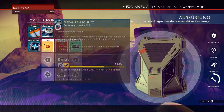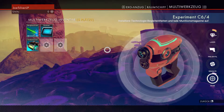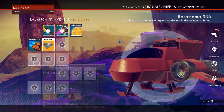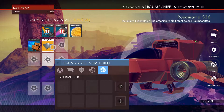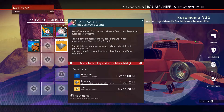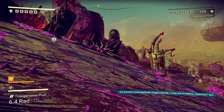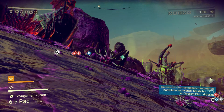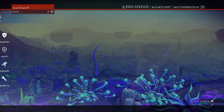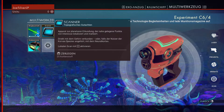Wie viel Kohlenstoff brauchen wir denn zur Reparatur? Wie crafte ich so eine Karitplatte? Das werde ich noch früh genug herausfinden – wir haben ein bisschen Zeit. Jetzt können wir ein bisschen scannen. Was ist denn das für eine Pflanze hier? Man kann ja das ganze Zeug auch analysieren und scannen und weiß der Geier was. Multiwerkzeug D.